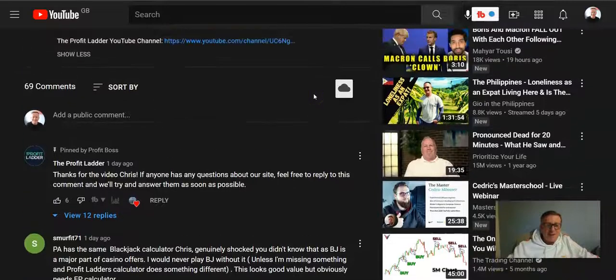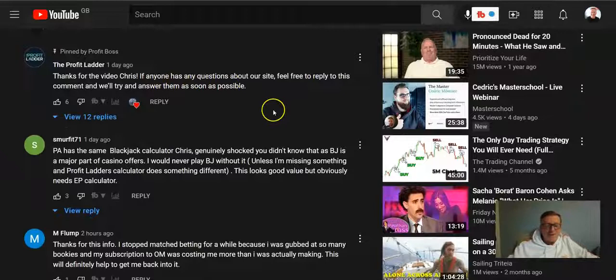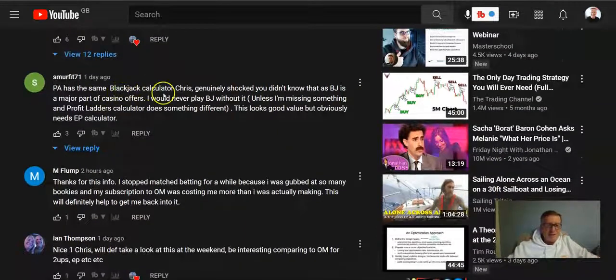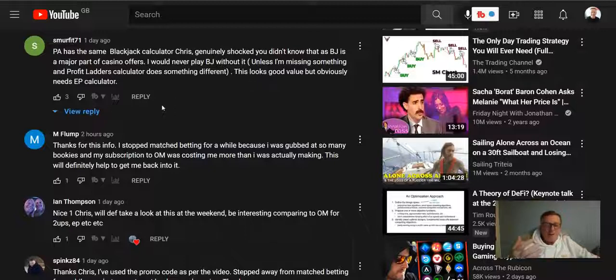So this is a video that was just done about Profit Ladder, filmed on the 2nd of December 2021. There's a comment here saying that Profit Accumulator has the same Blackjack calculator — shocked you didn't know about it — it's part of the casino offers, and they would never play Blackjack without it. So what that person is saying is that a Blackjack calculator is missing from the Profit Ladder software. Another comment says it looks good value, but it obviously needs an EP calculator — and that's something else that is missing. You need an EP calculator to work out some types of match betting, and it's missing from Profit Ladder.